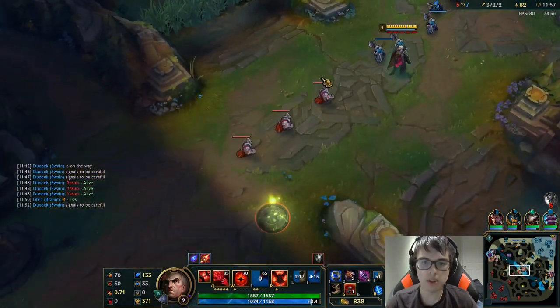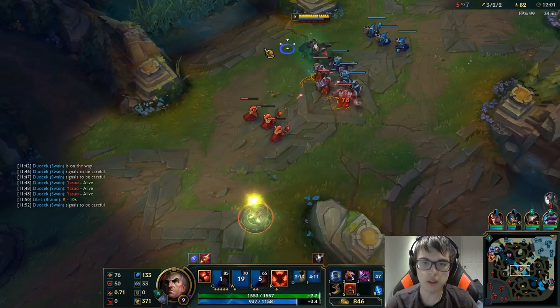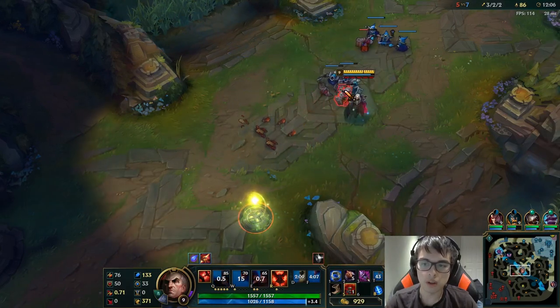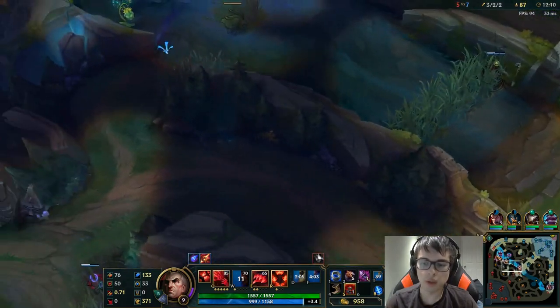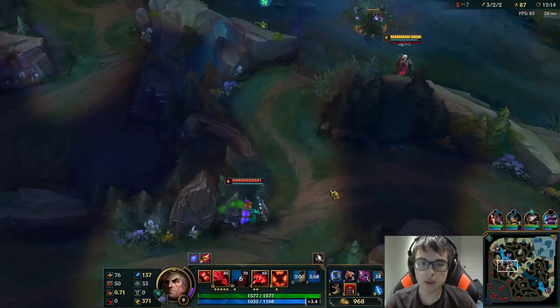They see Yasuo. I'm going to push as hard as I can so that if something happens, Yasuo is going to lose money to the turret anyway. I'm going to roam now because Yasuo needs to be mid and I don't need to be.